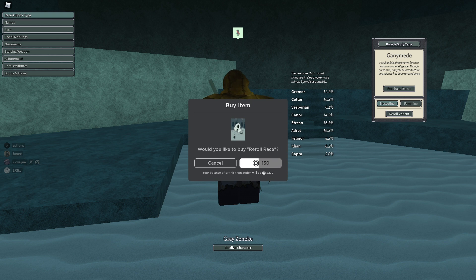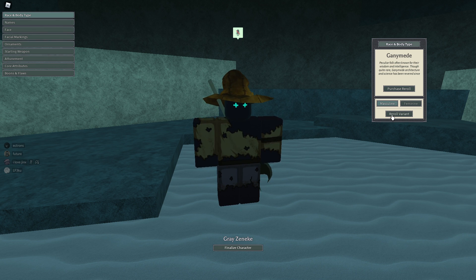If you want to reroll races, these are the chances. Capra is a two percent chance. Ganymede is the one I have right now - you spawn with resistance to insanity. Vesperian is a good one for when you're starting off because you spawn with natural armor, I think it's nine percent but I'm not too sure. Felonor is you're stealthy and you have a speed boost on wood, or you could be quicker in general, but I'm not too sure about that. Capra is two percent and it depends on the variety you chose.